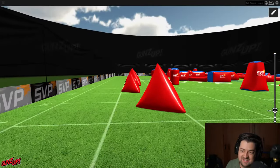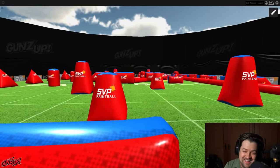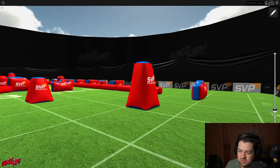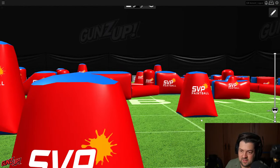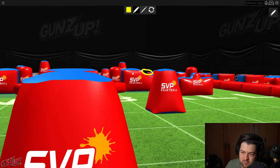My initial reaction to this layout is excitement. It feels like this year they're really doing a good job. All the layouts I've walked and seen this year I'm really happy with — WCPPL's layout was really fun to watch. As always we're going to walk the baseline and see what the gaps are. Right off the break, the gap from the home towards the snake side is a very solid gap.